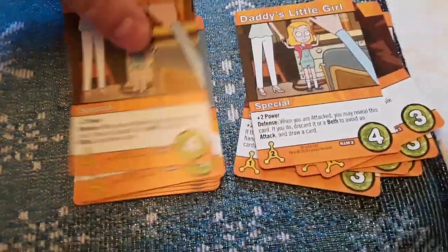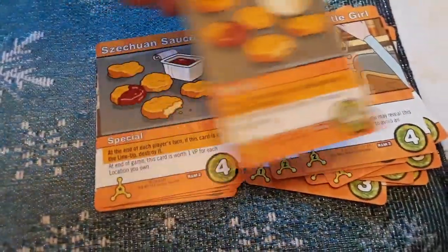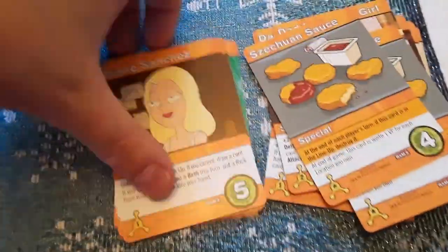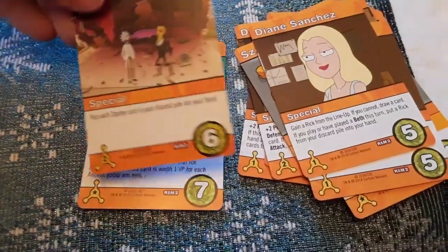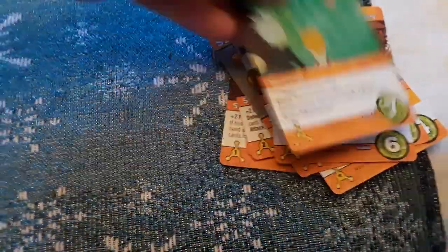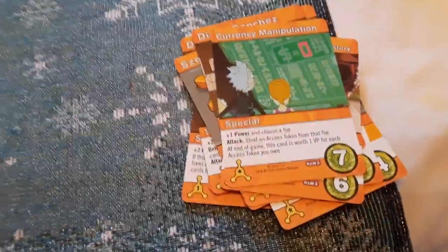With the orange cards, we got Feel Belay, Fold Yourself, Terminate, Daddy's a Little Girl, Fresh Ron Sauce, Diane Sanchez, Totally Fabricated Origin Story, and Currency Manipulation.